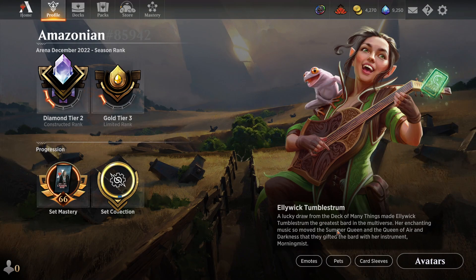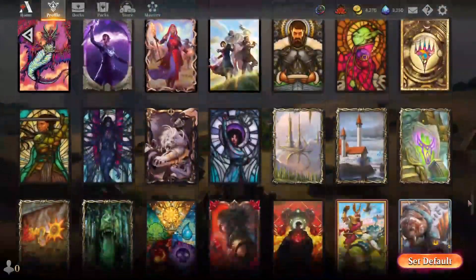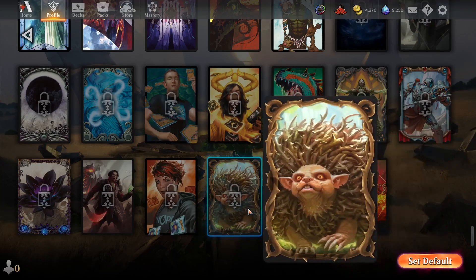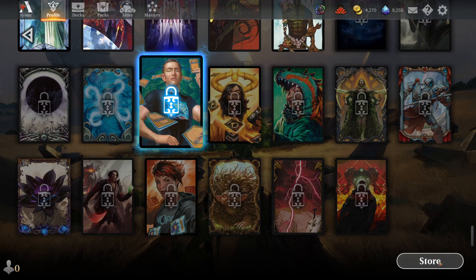If you scroll down to the very bottom of the sleeves page, not only will you see the huge variety of sleeves that are available, you can see which ones are currently available in the store. The ones that have locks on them at the bottom are all currently available, and if you click on one it'll show you a link to the store in the lower right corner — very handy if you want to figure out where to get a specific sleeve.